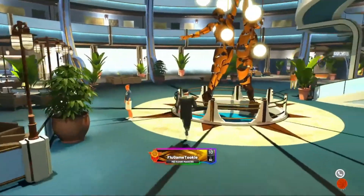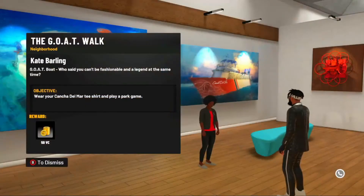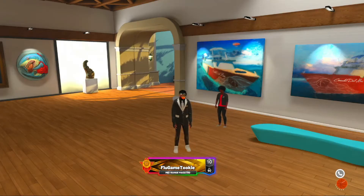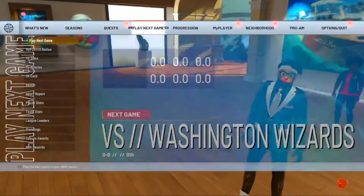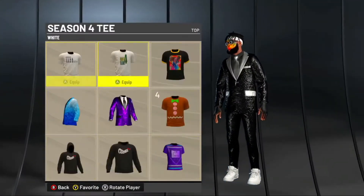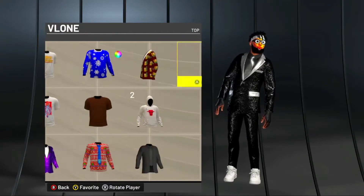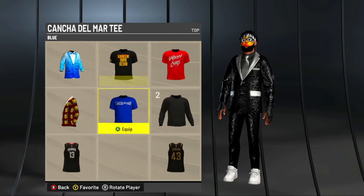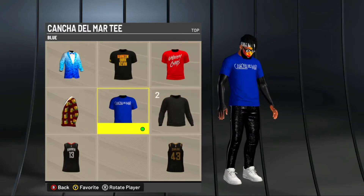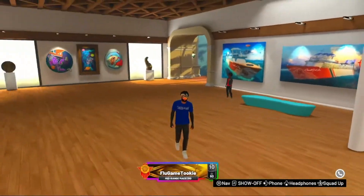Now we're going to talk to this lady over here. She says: wear your Contraband Mar t-shirt and play a park game. It's a shirt that should be in your inventory. As you do these quests, you should just go to clothing, go to top, and just look for the Contraband blue shirt. It's right here — this blue shirt right here, this is the shirt. I'm not going to change my drip for now, just showing y'all the shirt — changing my outfit back.